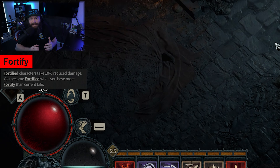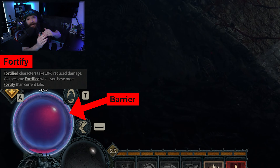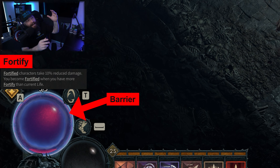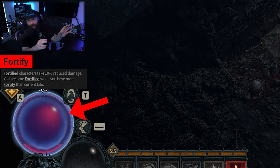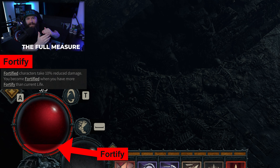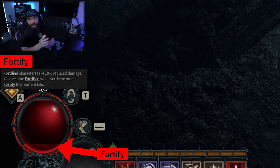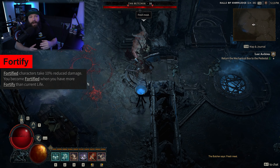What does fortification mean? Essentially you have your regular health bar and fortify starts stacking up an additional health bar over it. In the footage in the background you can see this happening — not the blue glow over the health orb, that's barrier which we'll talk about another time, but actually the thicker red piece that you start seeing creeping up from the bottom. This is fortify building up.